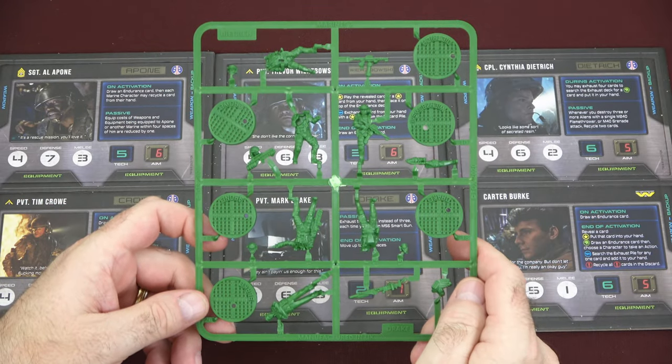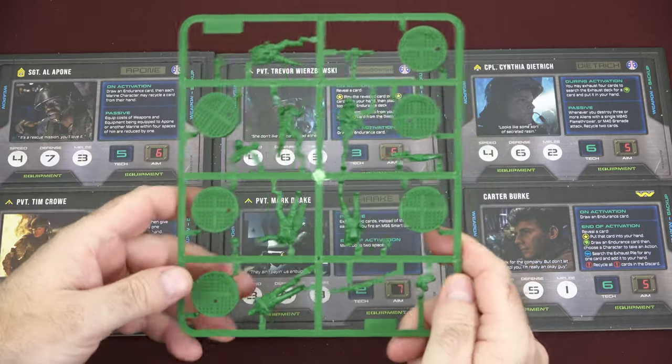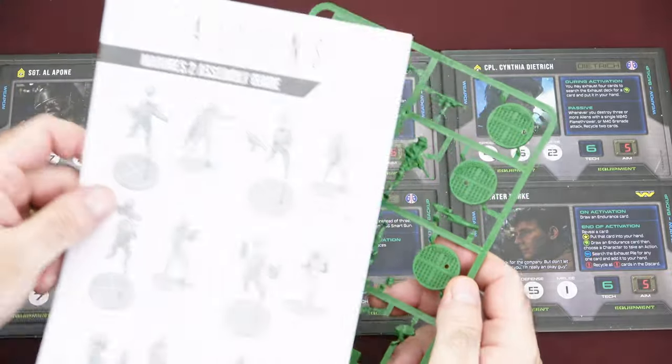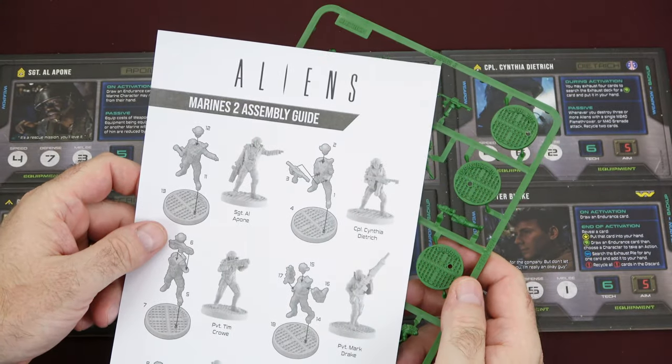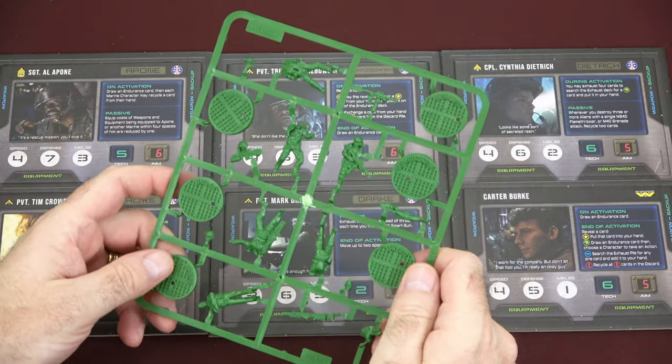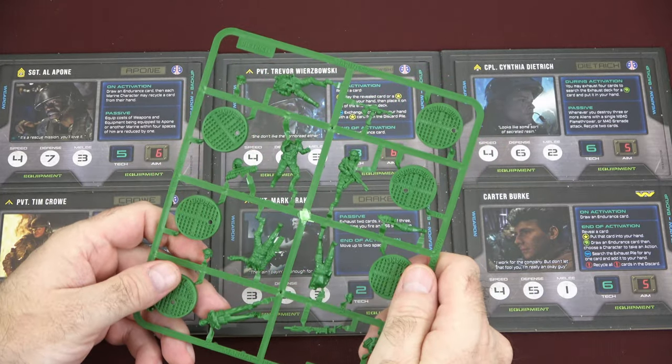Just like we've already seen with the other expansion and the base game, the miniatures are really, really solid. They have great detail. They're going to go together really easy. It comes with the assembly guide, and I think these are going to look fantastic on the table. I really dig the quality that Gale Force 9 did with these. At first glance, these look really, really good.